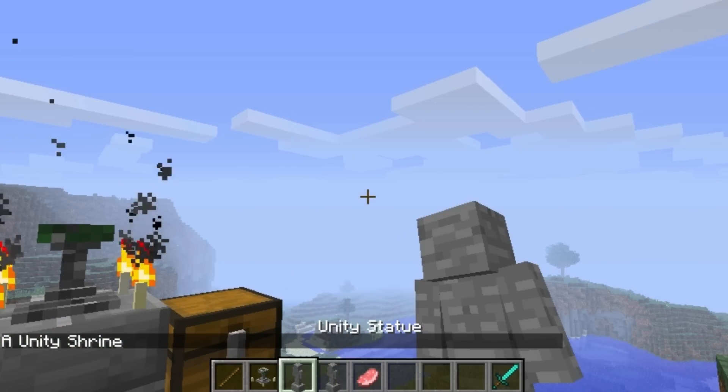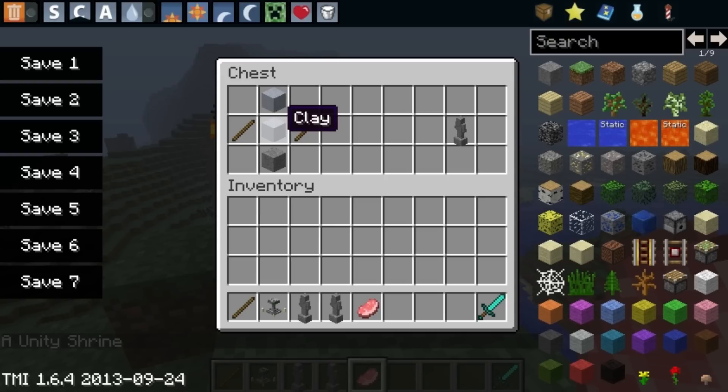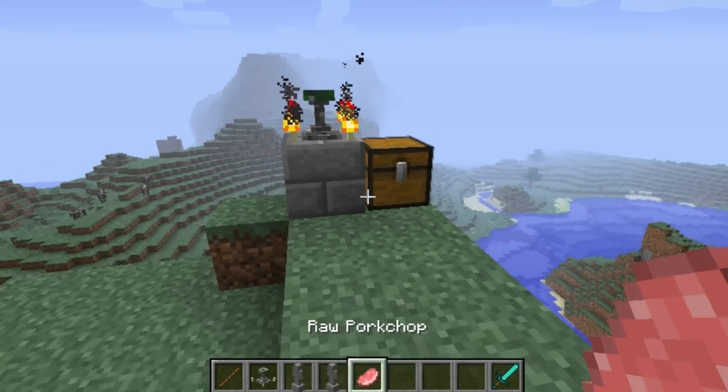The second thing you're going to need is this — it's called a Unity Statue, and this is crafted like so. Two blocks of clay on top of a stone block, and then two sticks. That will give you a Unity Statue. So that's pretty easy to craft, so it doesn't make it too difficult.